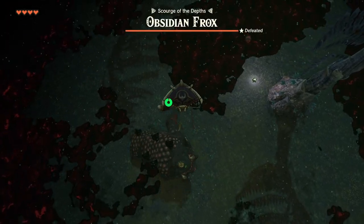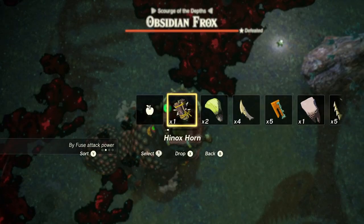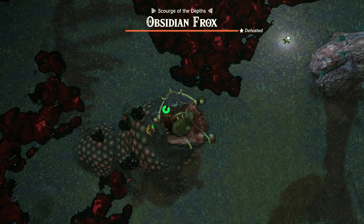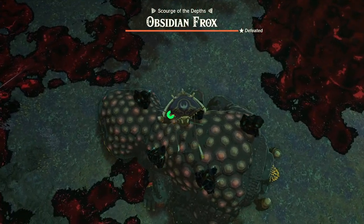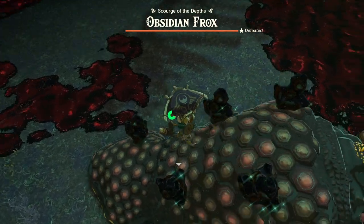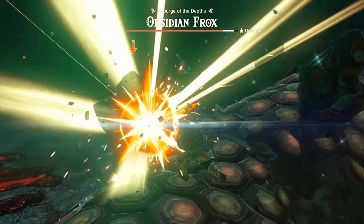As you can see, if you pull the paraglider he will try to swallow you and wait for you to fall in his mouth. Drop a bomb in his mouth, he will eat it and it will explode which will stagger him. I'm gonna start on the back as for me it is the hardest spot to break the stones, and I always panic and die there so let's go for that.